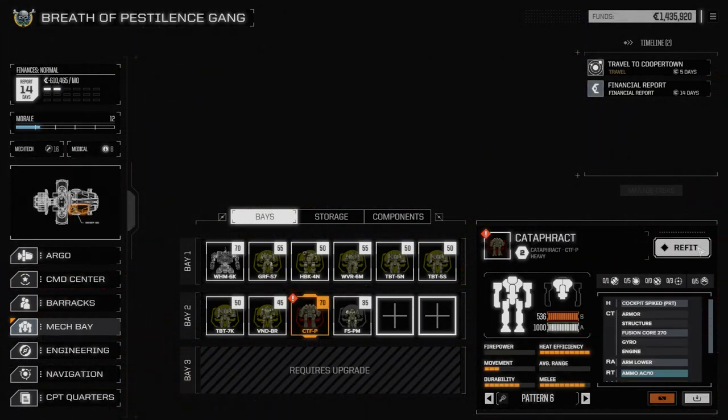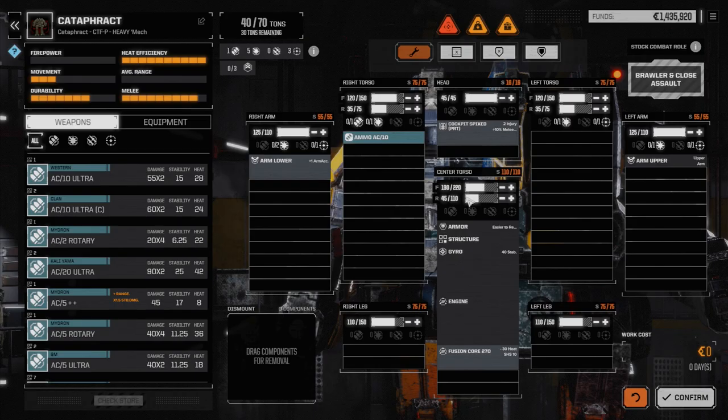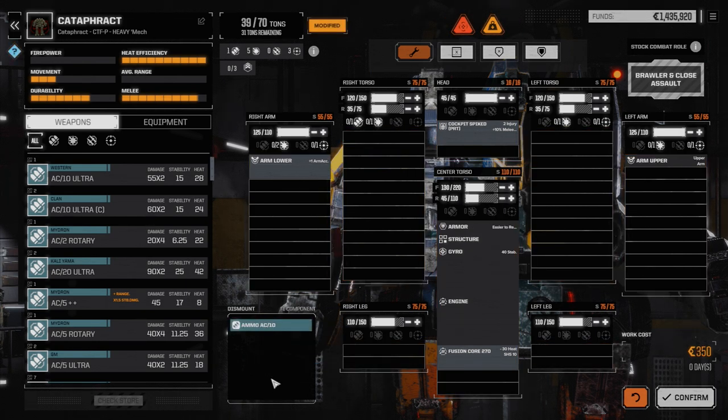Now we're going to update our Cataphract. We were talking about putting an Autocannon 20 in, but I'm thinking about putting an Ultra 20 in and see if I can make that work. We tried a melee build a little while ago and it wasn't quite right. We're going to reduce the armor on the back slightly because this guy isn't going to be in really close combat enough to worry about back armor. Let's have a look at what we've got here — going to equipment.